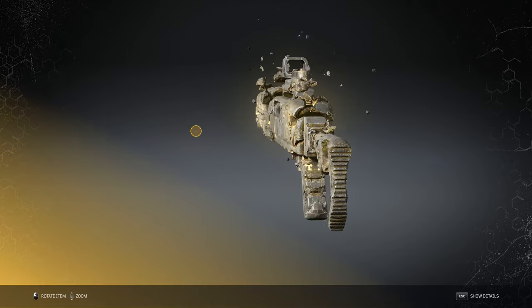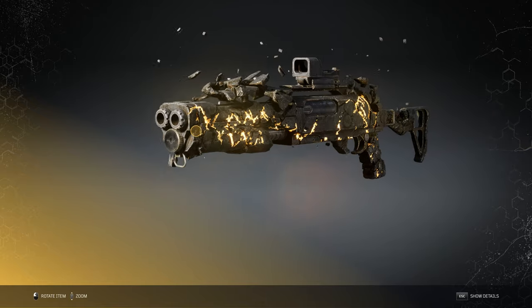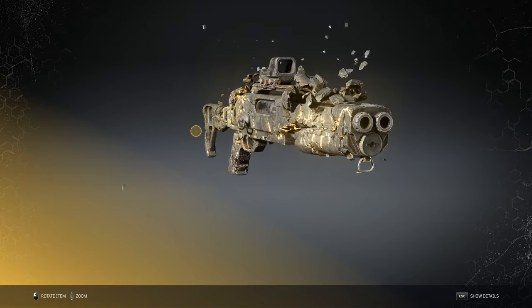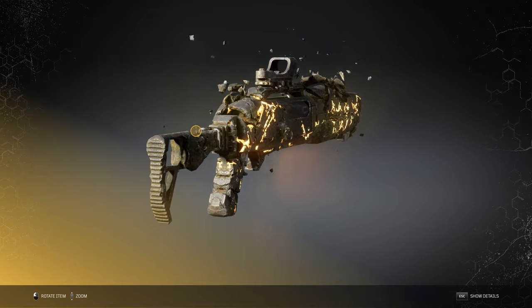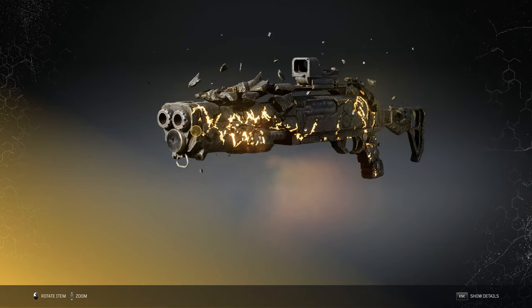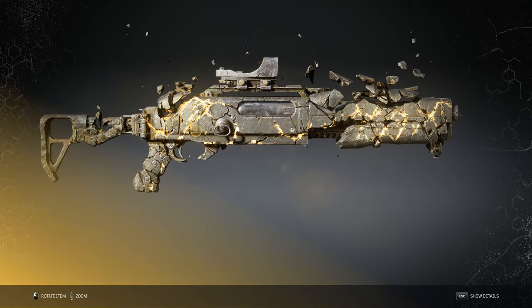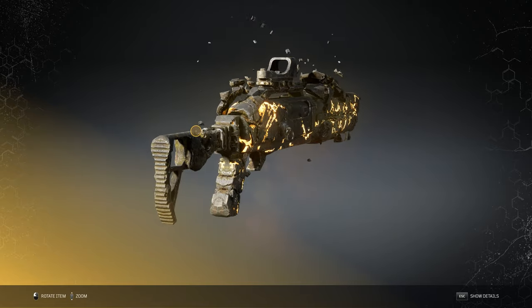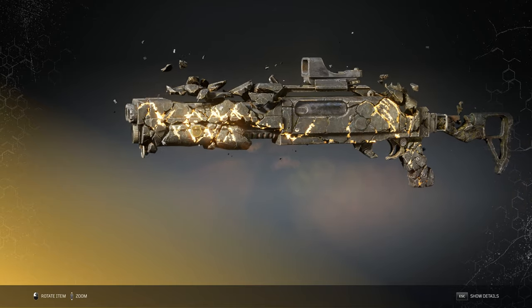Golem's Limb is one of Outriders' legendary pump action shotguns and honestly it's very hard to not sound like I'm repeating myself with how these weapons look, but wow this gun is truly stunning. The way that the electricity is just pulsing through the gun and rocks are slightly hovering above it, like it's damaged and was once pieced together to form the gun's rocky exterior armor. The design team coming up with these awesome looks are clearly very talented and I cannot wait to see more.